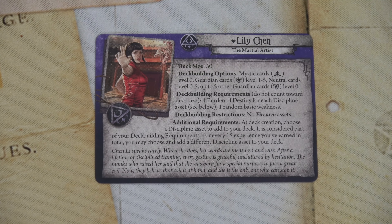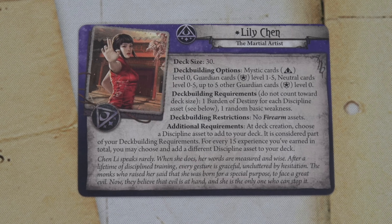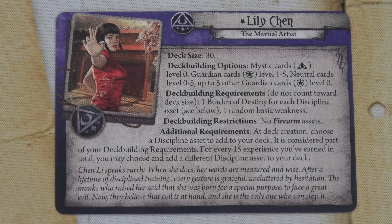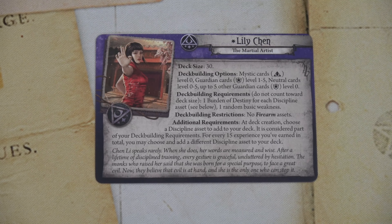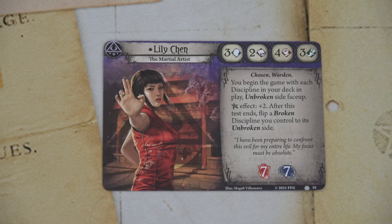Lily Chen speaks rarely; when she does, her words are measured and wise. After a lifetime of disciplined training, every gesture is graceful, uncluttered by hesitation. The monks who raised her said she was born for a special purpose — to face a great evil. Lily has a really interesting deck setup: deck size 30, Mystic cards level 0, Guardian cards level 1–5 (not level 0), Neutral cards level 0–5, up to five other Guardian cards that are level 0, and Discipline cards. She starts with one Discipline card and one Burden of Destiny. Every 15 experience she gains another Discipline but must add another Burden of Destiny.